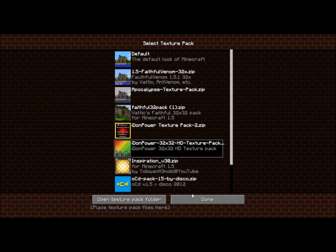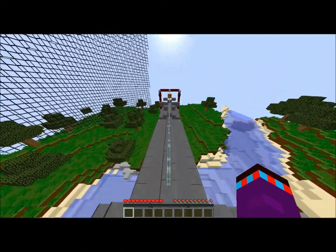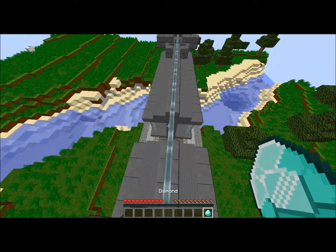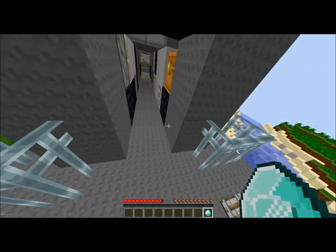If you're wondering, the texture pack is the I Don't Power 32x32 HD texture pack — I'll put that in the description too. Grab this chest — this one's tier 2 diamond.